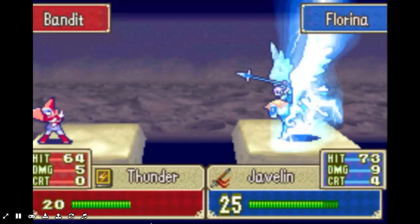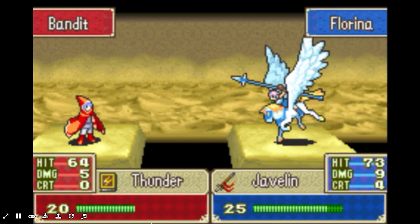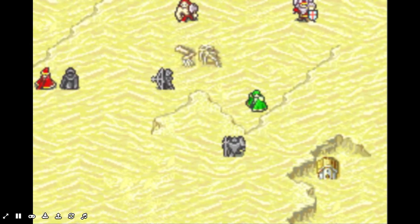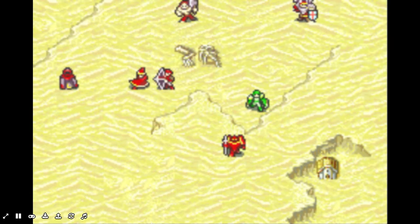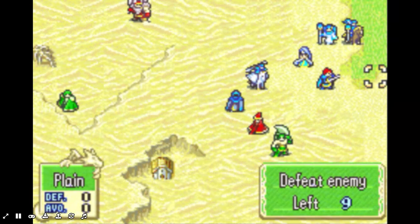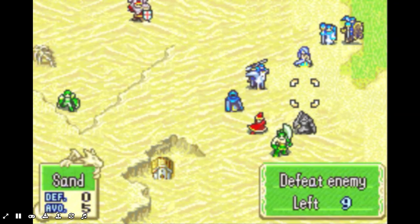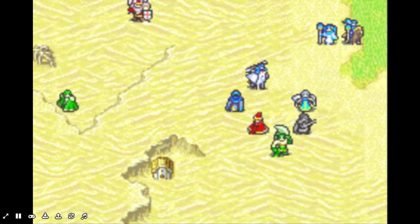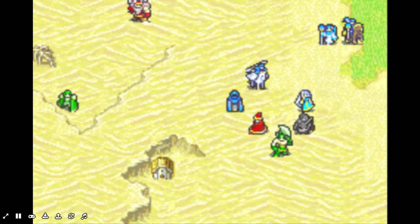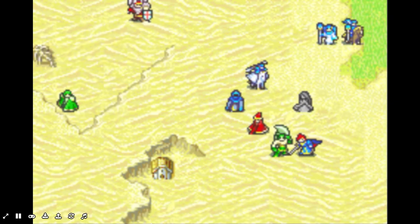Florina — I have a Javelin of course, so I'm alright. I missed. I have great Pent moving away — get back here, dude. Hawkeye, what's up? Still can't reach him — I'm literally one tile away.